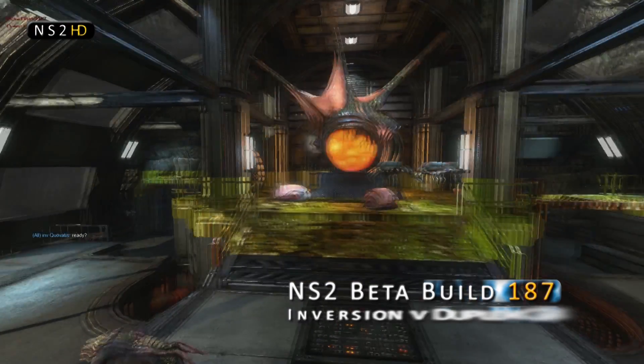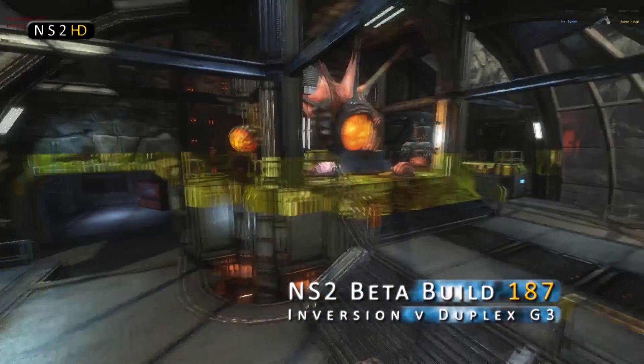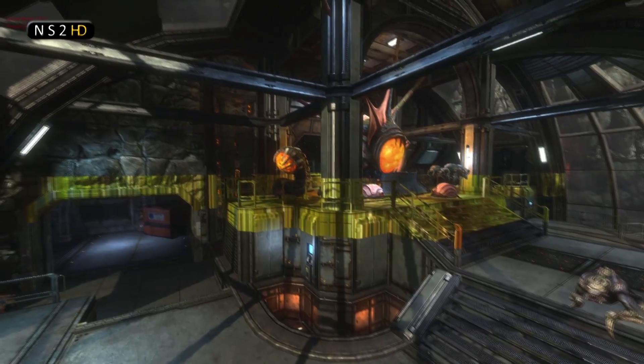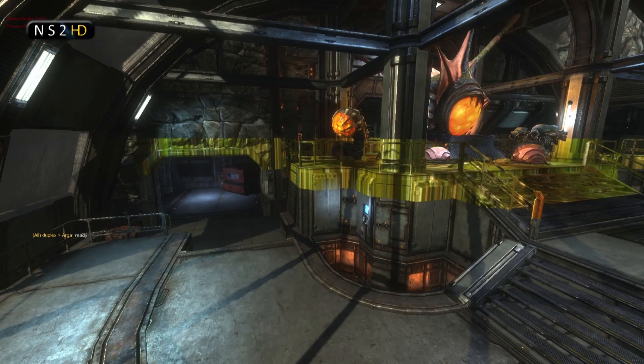G'day everyone and welcome back to NS2HD. This is a matchup between Inversion and Duplex, two of the best teams in the Natural Selection 2 beta. They are just getting ready to start now - this is the third game in the series and I'm here with Zico. Hello everybody. What do you reckon we're going to see in this game, Zico?